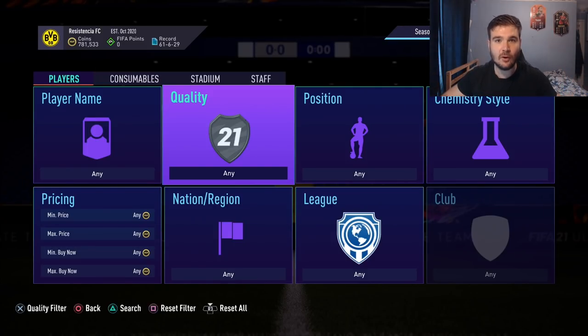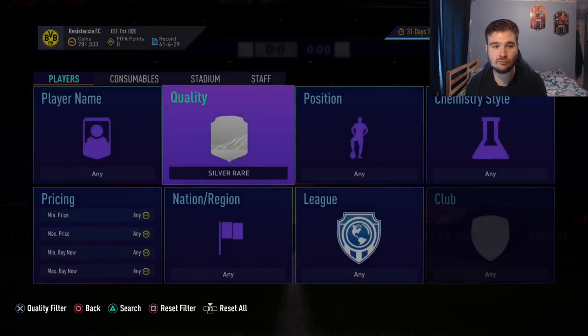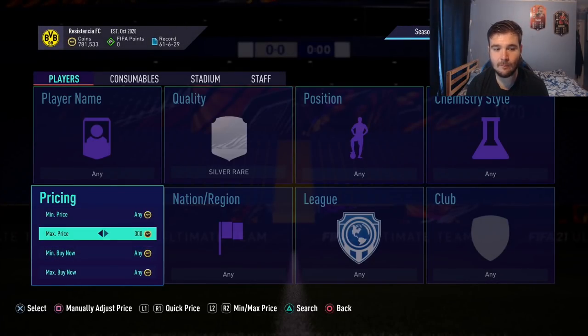The first method is for if you've got around 500 to 1,000 coins and you're not sure how to build that coin balance up. Considering the market is dead right now, these are the kinds of trading methods that if you've got a low amount of coins will help you greatly.